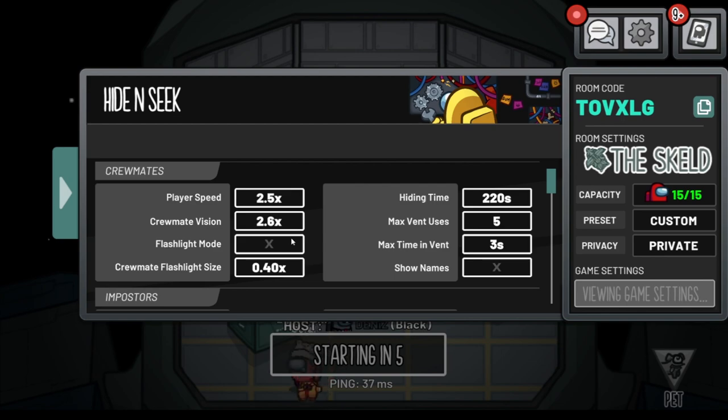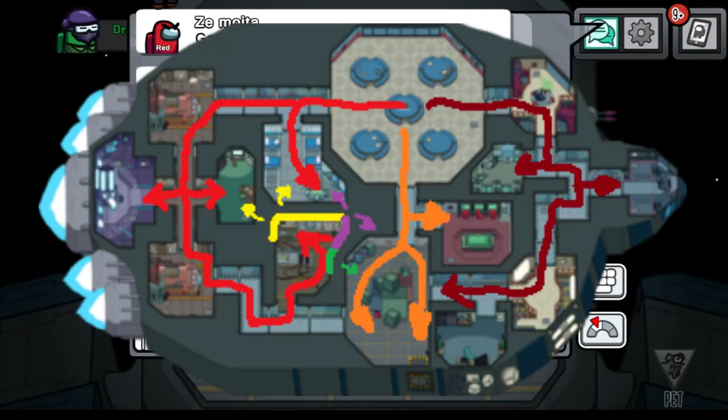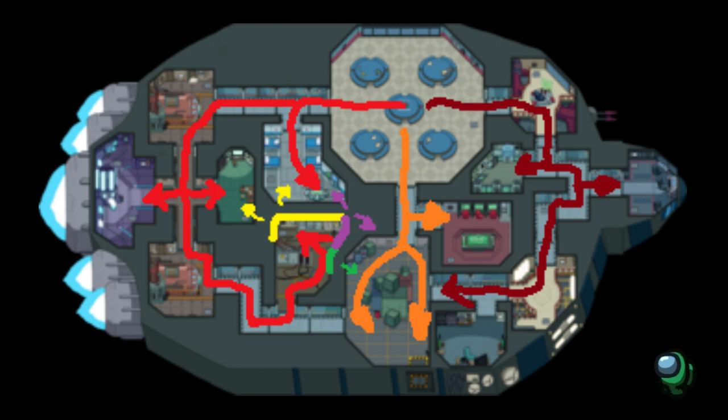I will now explain a tactic called elect-seeking. I will put a map on screen to show you how to determine where the imposter is. The red, orange, and maroon lines are the routes the imposter will take. The red route goes from cafe, to medbay, to reactor, and to elect. The maroon route goes from O2, to navigation, to shields, to storage. The orange route goes from admin, to storage.